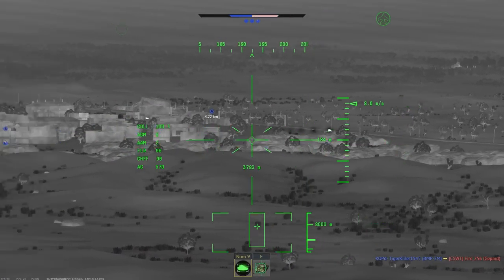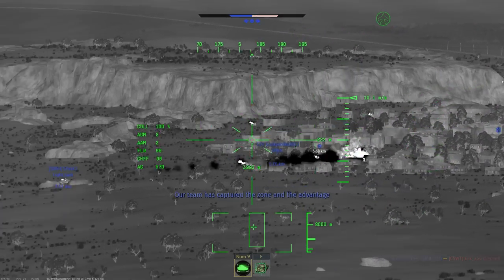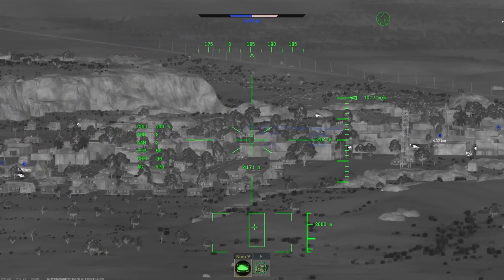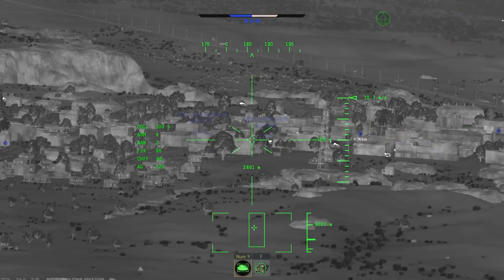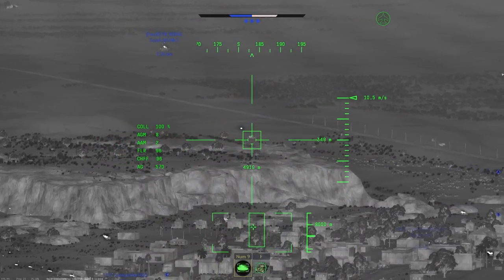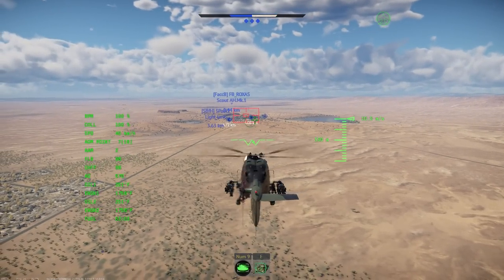Moving over to aviation, you have good fixed-wing CAS options, especially from mid to top-tier. Helicopter support is a bit sparse but adequate. The British Apache is probably the best one available in the game because it has a missile approach warning system and the Starstreak missiles.